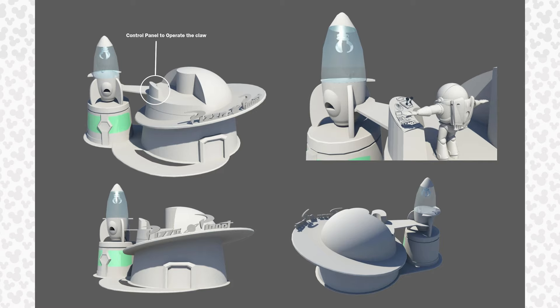The next concept art image shows off an early Pizza Planet building design. What's cool about this image is they had the idea to implement a control panel that you could activate to control the claw. I always loved how interactive and creative the Avalanche team was with the attention to detail on little things like this concept.